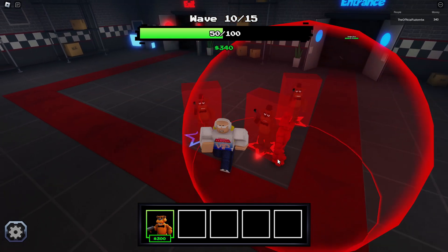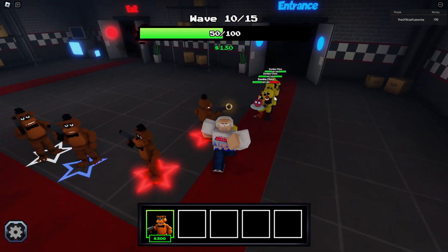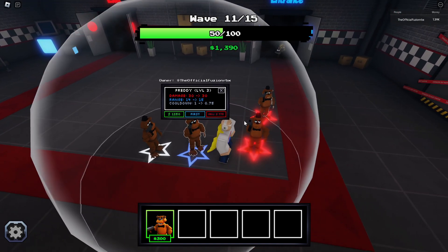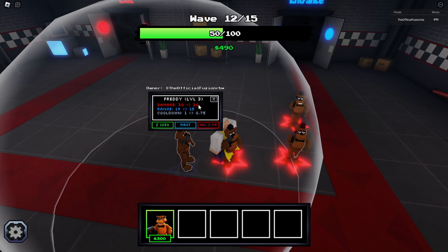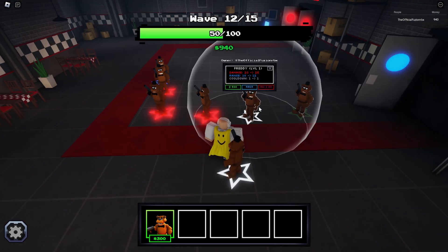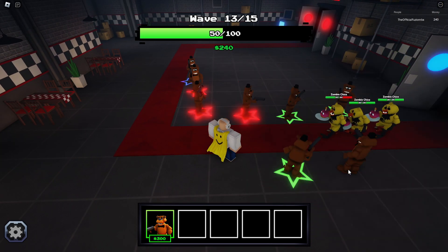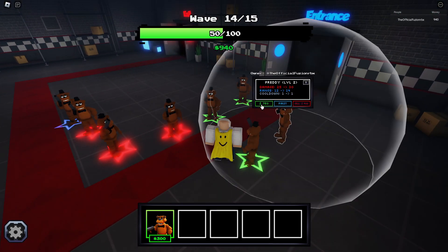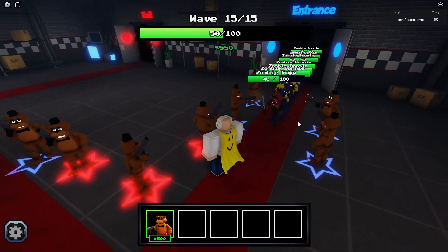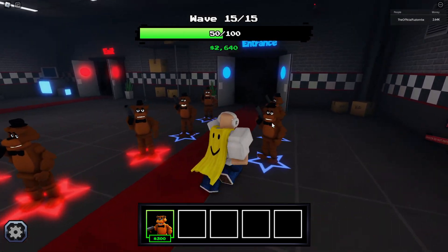Now I've got two maxed out completely. I'll place another one right about here as well. There's a zombie Chica — 250 health on that one. I'm gonna try to max this one out as well. This is just way too easy for Night One. I'm gonna place a bunch of towers because why not. I think the strategy is to have a bunch of towers placed down. This is the final wave — we should get through this very easily.